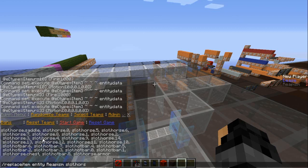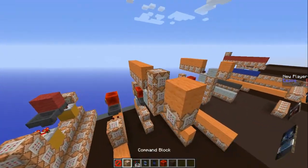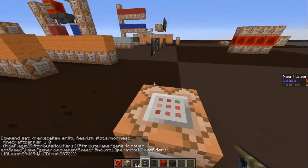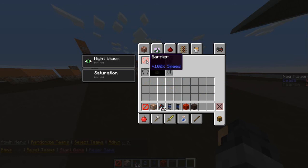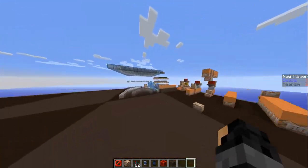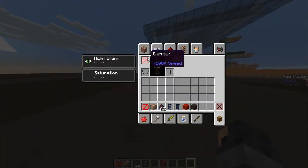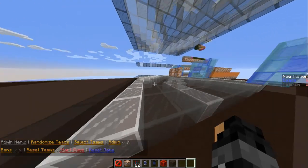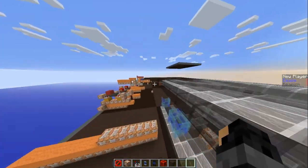The armor head slot is what I'm targeting — we're going to make a barrier and run some commands here. Here's the command — I got it from a website I'll leave in the description. As you can see, I now have speed. Everyone in the game is going to have a barrier in their head slot, and that's going to determine your speed. It keeps giving you a barrier if you have a particular score. For example, now I'm slowed — I have a slow score of 30 — it's going to give me another barrier that reduces my speed.